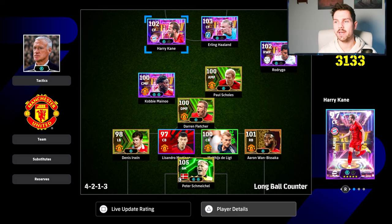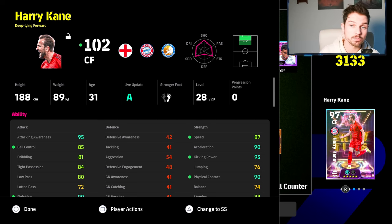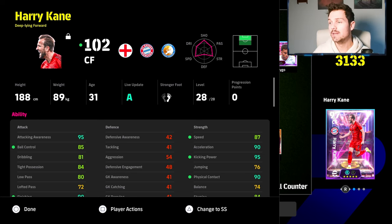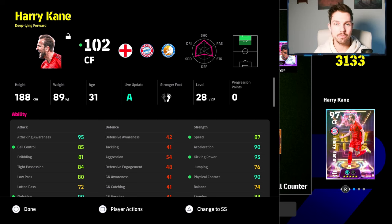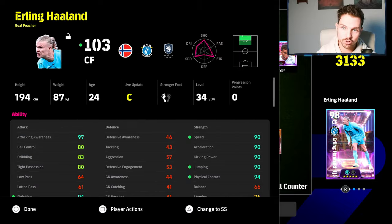Starting off with Harry Kane. This build is probably the best - it's a deep line forward. Deep line forward brings him into that attacking midfielder area, especially if you're not playing an attacking midfielder. It can be very interesting if you aren't playing an AMF and aren't playing a hole player or a creative playmaker, as Kane will drop a little bit deep.